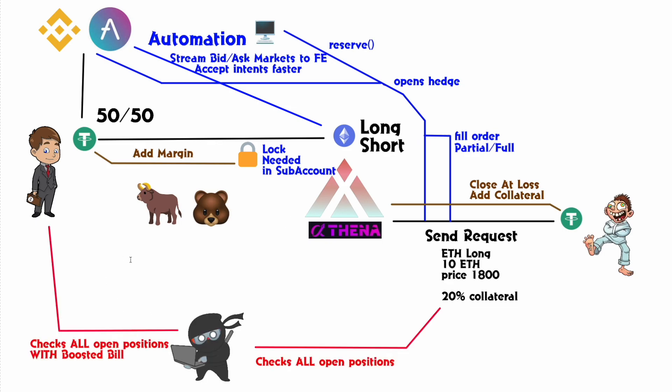The last thing I'm going to talk about is liquidations. Ninja Nick is going to come along and liquidate people. He looks at Boosted Bill — if Boosted Bill doesn't have any more USDT — and checks all his positions. Maybe he's got six positions open, five in profit and one down. Ninja Nick compares them to see if his entire account is at a deficit, and if it is, he can liquidate those positions. On the market maker side, Dollar Bill may be filling positions with many users, but each user has its own isolated liquidation for the market maker.